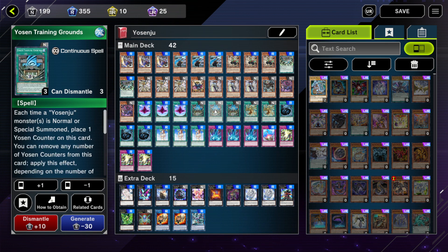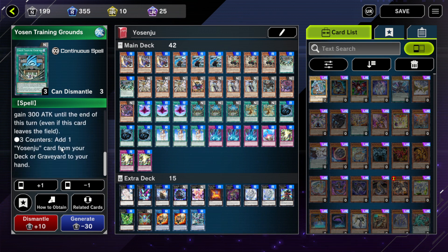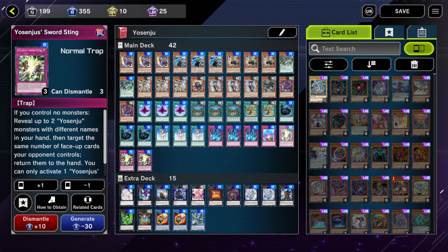We've got three Yosenju Training Grounds. This makes it so that any time you normal or special summon a Yosenju — and all the effects are based around normal summoning or special summoning — you can place a counter on it, and then you can remove three counters to add a Yosenju card from your graveyard or deck to your hand. This can be any of the monsters, but it could also be a Sword Sting, which can act as an interruption on your opponent's turn.